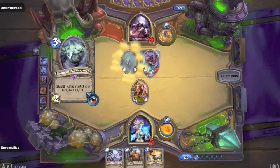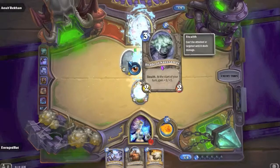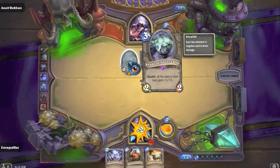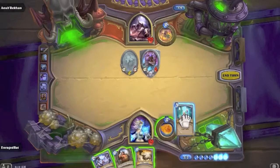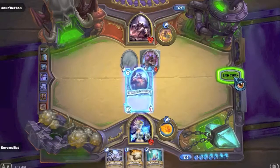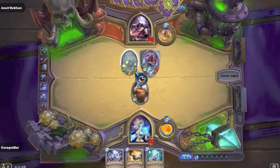Shade of Naxxramas - geez, these cards are awesome! Stealth. At the start of your turn, gain +1/+1 - dang, that's good! He also had his own Frostbolt. Holy cow - Arcane Intellect is pretty good. Let's just toss down Boulderfist Ogre; this Shade is just gonna keep growing.